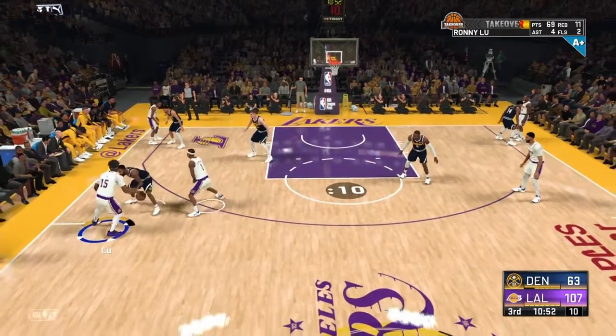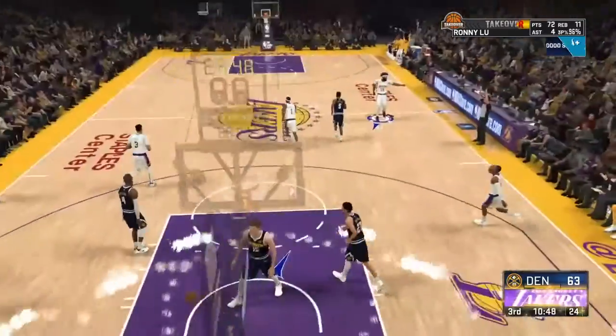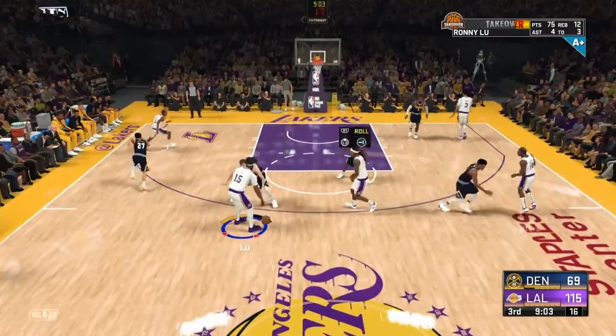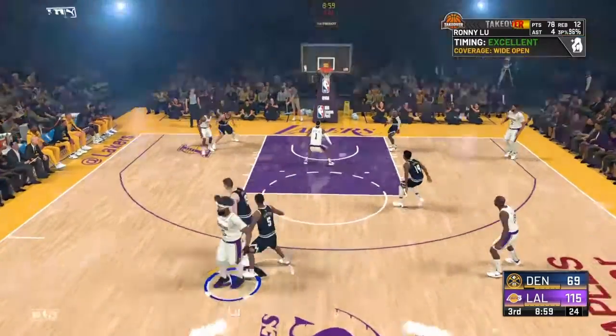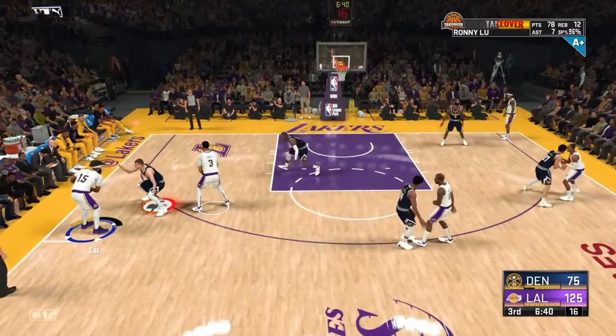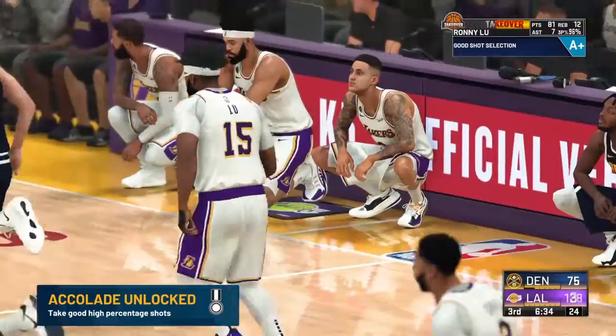All right, so the first step is to obviously get into a MyCareer game. Once you're in a MyCareer game, all I'm doing all game is just calling for a screen and moving to the left or to the right, whichever direction the screen is being set, and then just shooting immediately off of it. This works 90% of the time. The only time it really doesn't work is when they start double teaming you, but I have a solution for that.